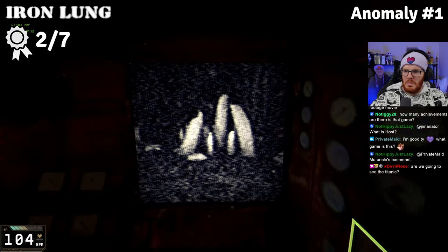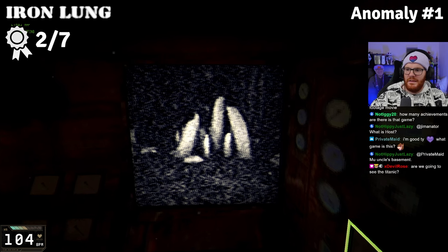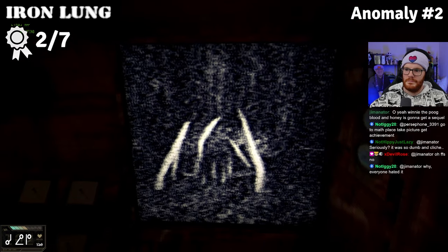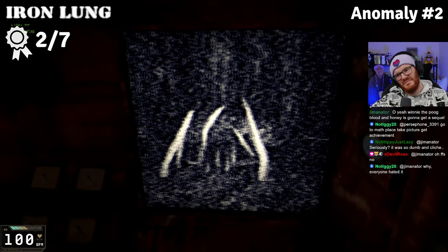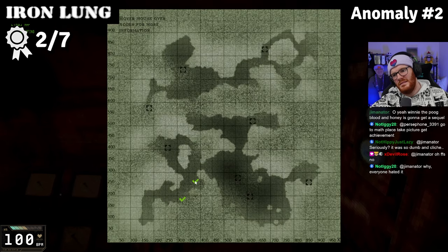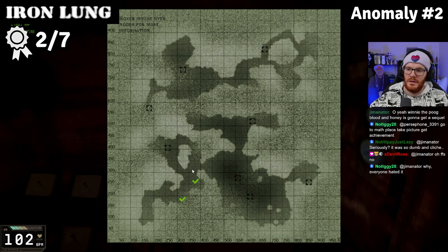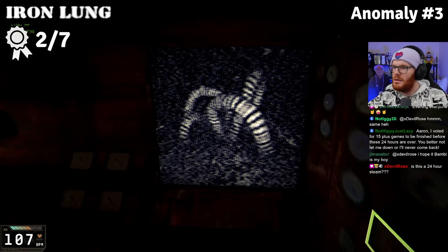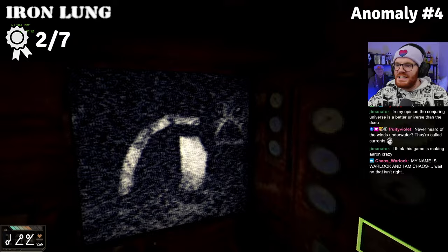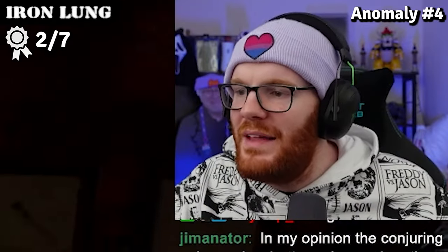So this should be the first anomaly. What the hell is that? It looks kind of like teeth. And then teeth again? And then what looks like a face — do I need to be worried about this? The game asks us to photograph the complete skeleton, but honestly, I can't even tell what I'm looking at.